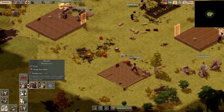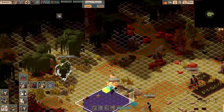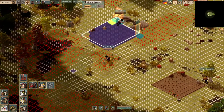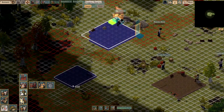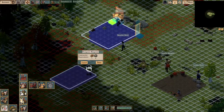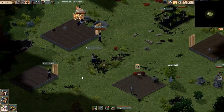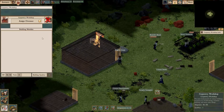Now another important building you want to get early is the barracks. This is where our militia will be able to train and protect our lovely colonists from the threats. You really don't need a big building for this, as we're going to mainly just house weapons here. And our first workshop is done.